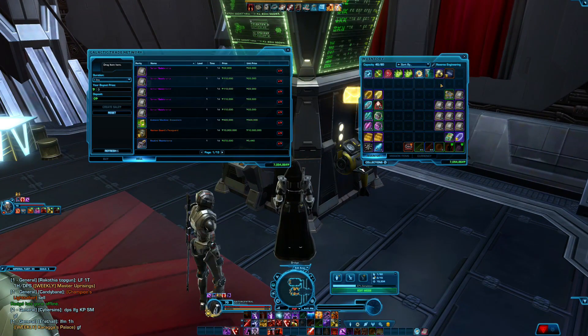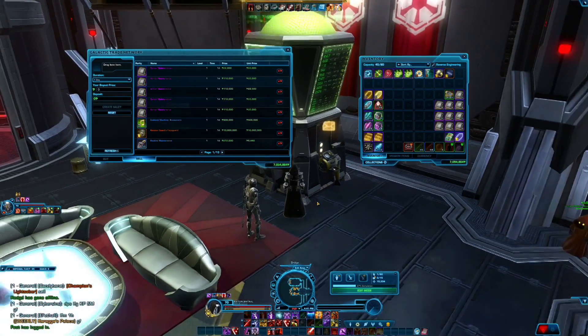Before anybody says 'why don't you just transfer to another character and sell them there' — the reason is I just want to localize the credits on this character so I can keep track of exactly how much I made. Also because I can't be bothered, to be honest. We're not putting too much effort into this — I just split a lot of companion gifts, which was a huge pain.